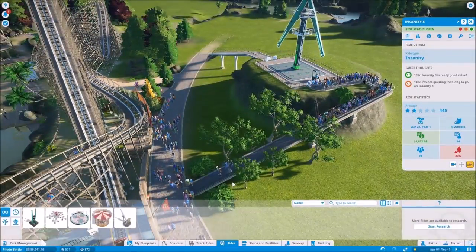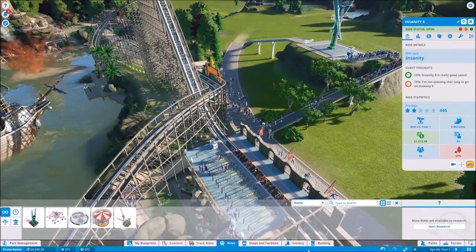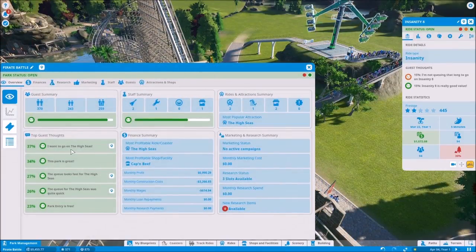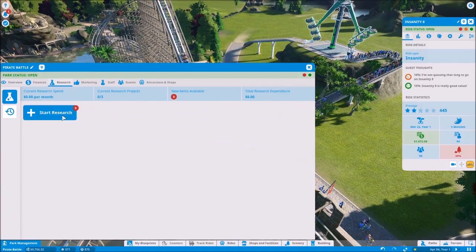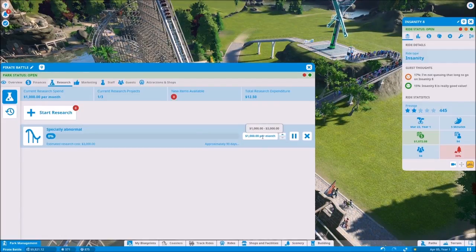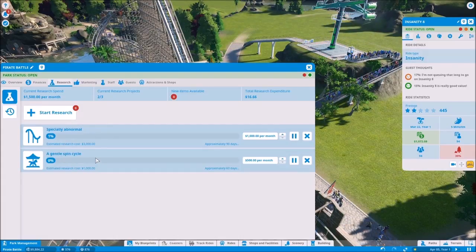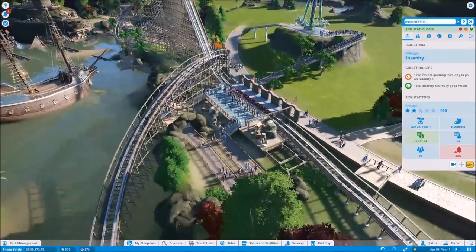Let's get moving on to building some more rides now. Is there any sort of R&D? Park management — research, there we go. We should get some research going. We could get a coaster — let's work on that, as well as a gentle spin cycle.